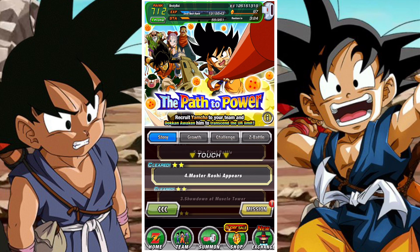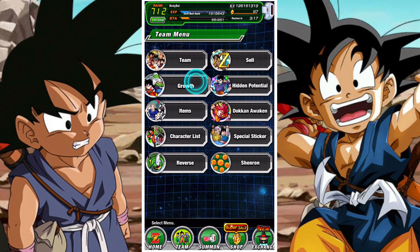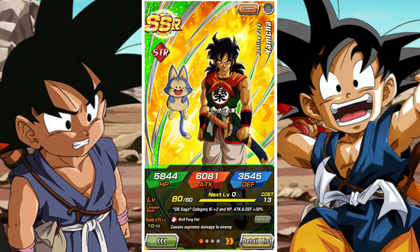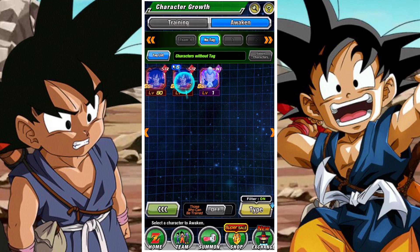Just to run through this with you guys — as you can see, we've completed all the missions with a little bit of a time skip. We've basically got everything we need for Yamcha. I've got all 14 copies as mentioned, and raised his SA to 10, which is fantastic.